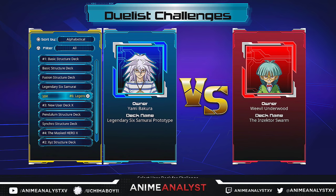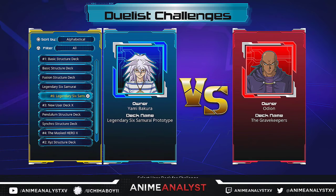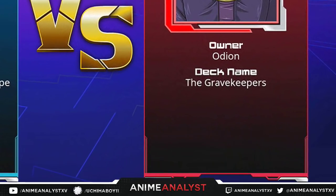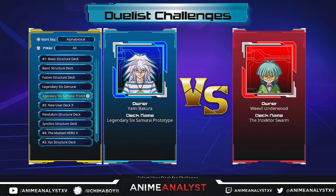Weevil plays an Inzektor deck that's very beefed up. That's where unlocking the cards comes into play. You want to find the character by clicking on them and look at the deck name. Whatever cards or archetype you're looking for, find the character that plays that deck. If you want Inzektors, go to Weevil, commence a duel, beat him, and you will actually get some of the cards he uses — most of them will be Inzektor cards.